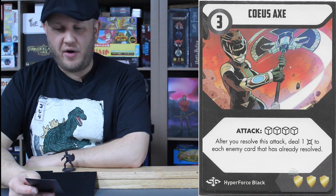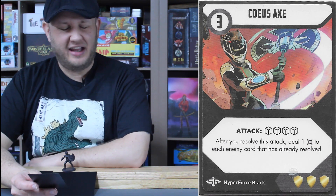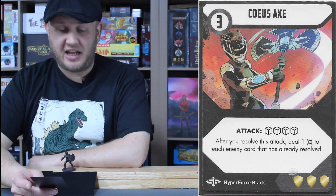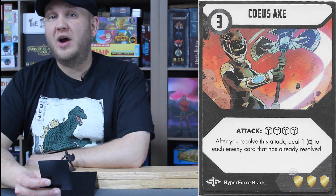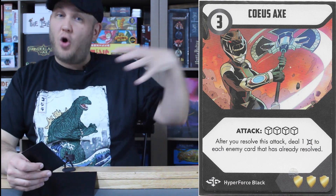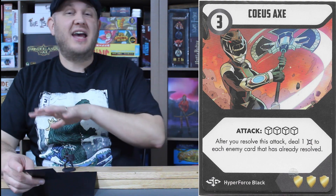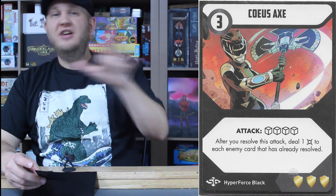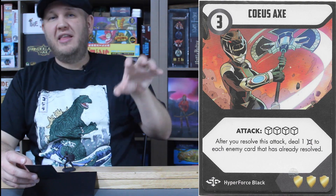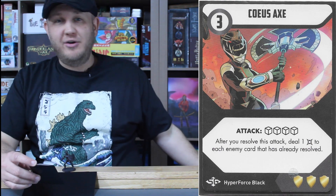The powered-up version is the Koius Axe — I love how the pieces of the shield have broken off into three different points. Three energy, four-dice attack. After you resolve this attack, deal one damage to each enemy card that has already resolved. Vesper really likes to wait until almost the end of battle before letting loose with all her powers. The Koius Axe is amazing because anything that previously resolved just takes one damage across the board — knocking everyone down bit by bit until she wipes the field clean. This effect bypasses guard because it comes in addition to the attack.